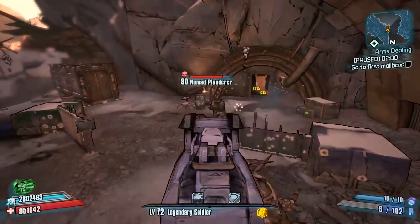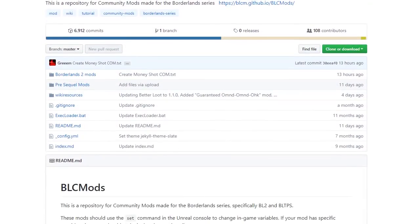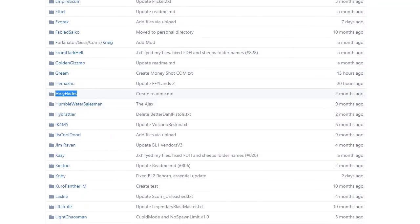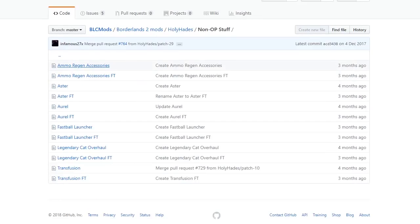You can click on the link in the description and that will take you straight there, or you can navigate there yourself by going to the Borderlands 2 Community GitHub, clicking on Borderlands 2 Mods, and then scrolling down to the Holy Hades section right here.